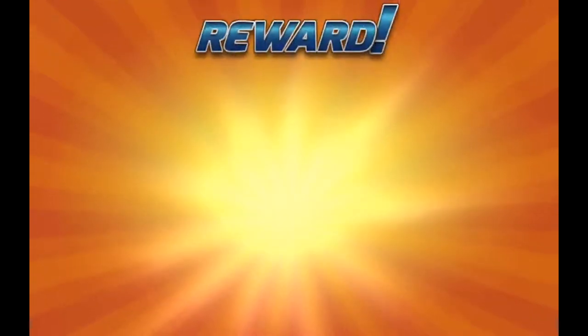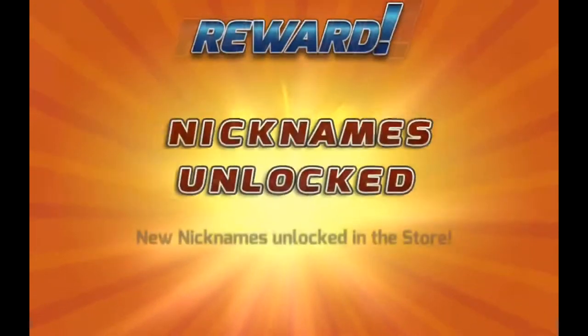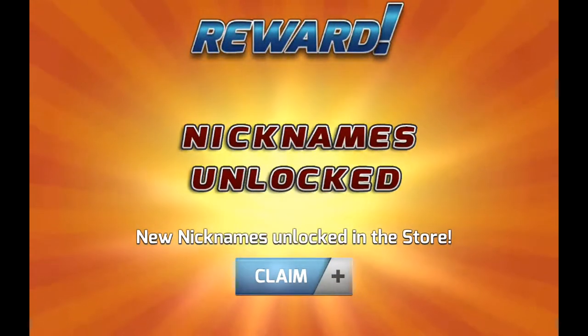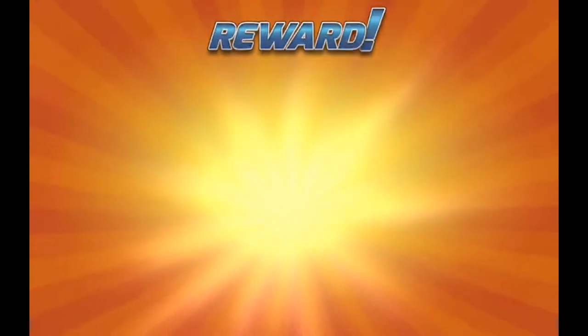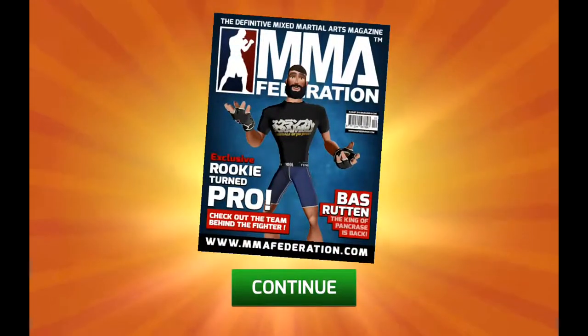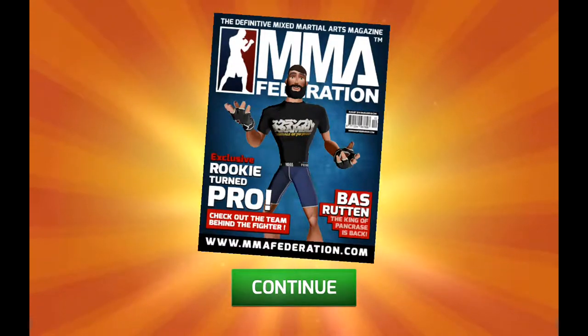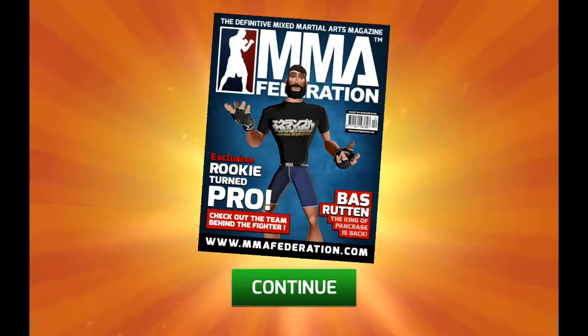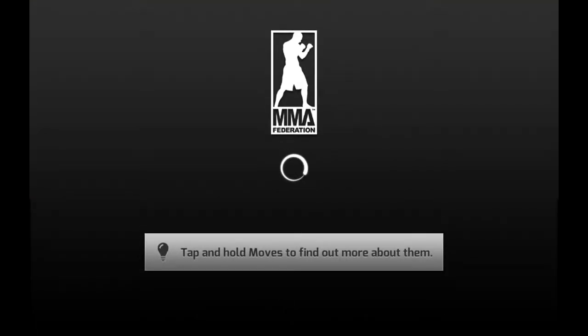Now at level three — because we leveled up we get an energy refill, and new nicknames are unlocked, awesome! We have to choose our nickname and also some more coins. Options include: the Definitive, Mixed Martial Arts Magazine, MMA Federation Rookie Turn Pro, Bass Routon, and the King of Pancreas is back. Awesome — so hopefully we'll be able to sort that nickname out now.